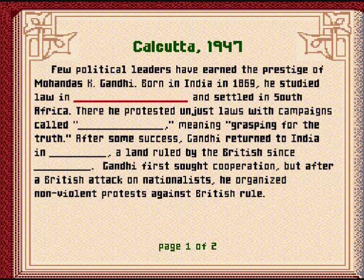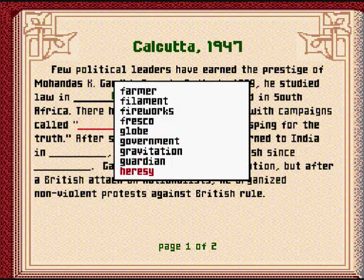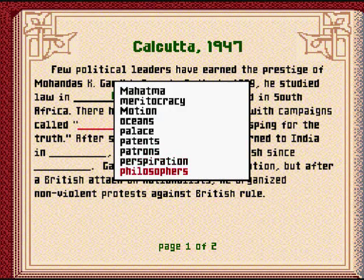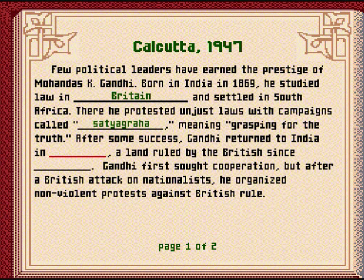Few political leaders earn the prestige of Mohandas K. Gandhi. Born in India in 1869, he studied law in Britain and settled in South Africa. There, he protested unjust laws with campaigns called Satyagraha — whatever that is. Satyagraha, weird name. Meaning grasping for the truth.